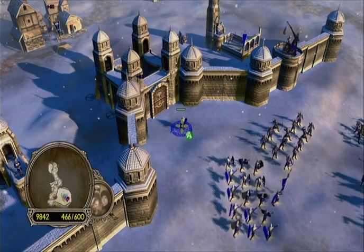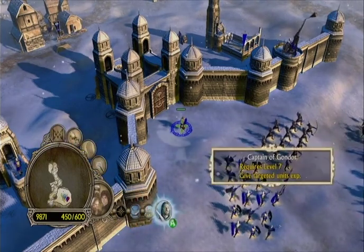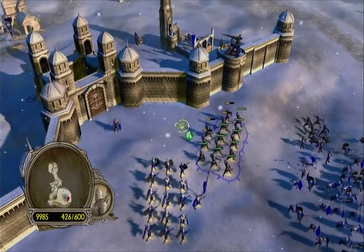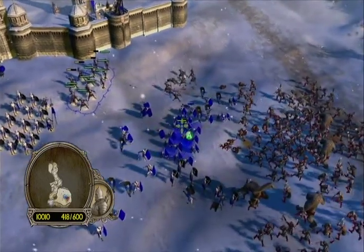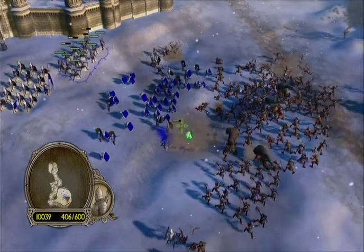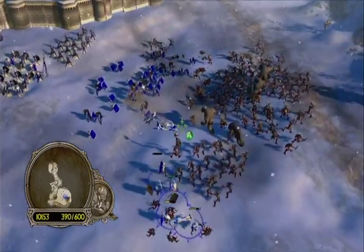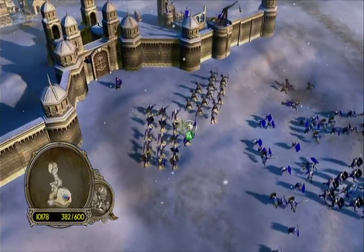Press up on the D-pad to get Boromir, then right trigger to see options. Let me select Gondor Archers separately. Left trigger A for everyone, hold right trigger — I can see Gondor Soldiers and Gondor Archers. Press A to select just the archers and send them over. Should our trebuchet be helping out here?